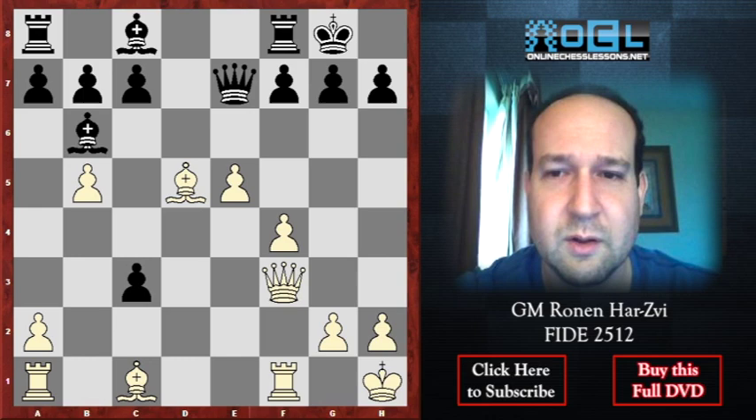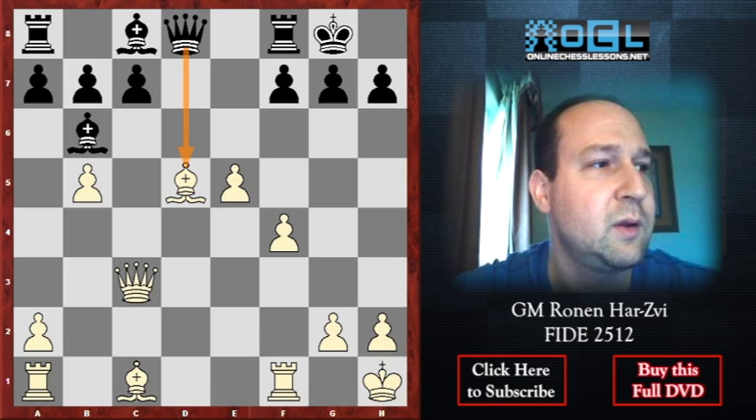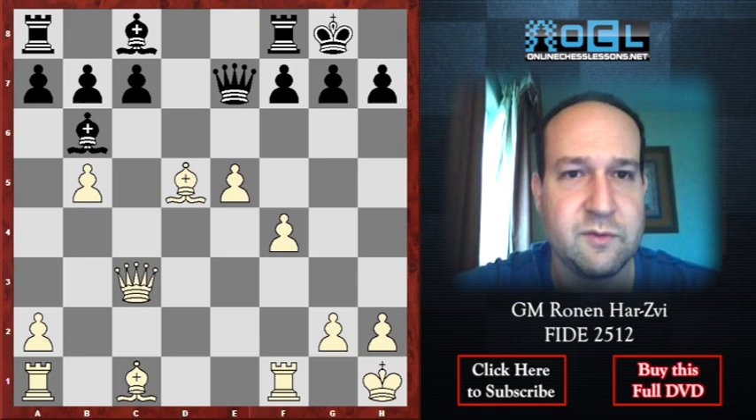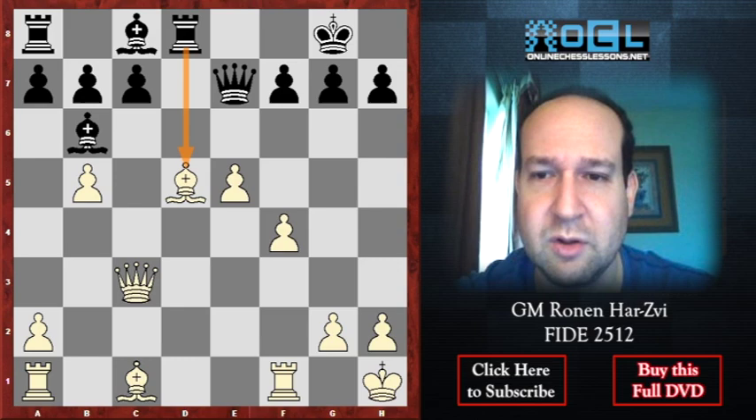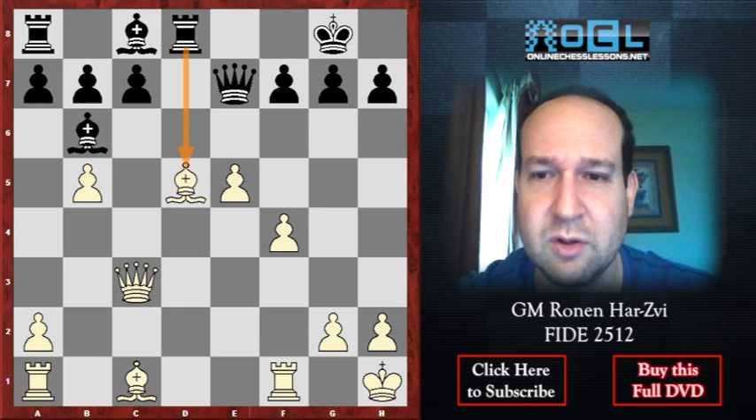If you just say 'I'm a pawn up, let me defend everything' — it's not really going to work. After Bishop takes d5, Knight takes c3, and Rook d8 — the pieces are back in the game. It's a complicated position, but Black gave a pawn and opened the bishop on c8, the rooks are connecting. That is just the right way.